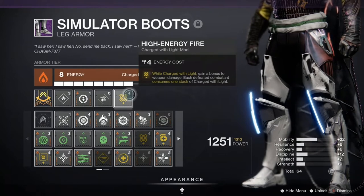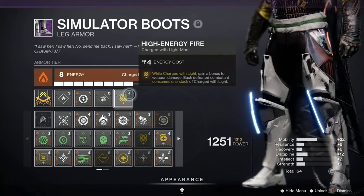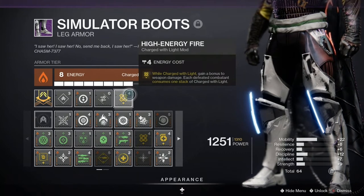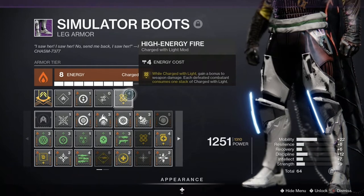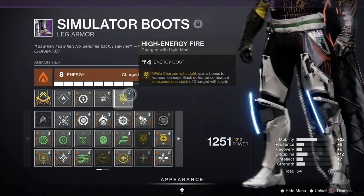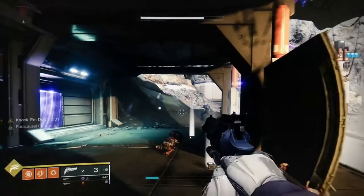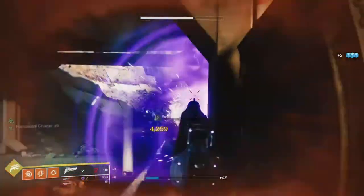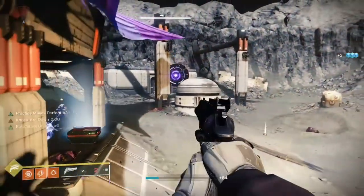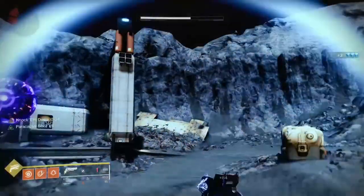And this is how we recreate the old Hawkmoon perks inside of Destiny 2 through Charged with Light mods. Become Charged with Light through many different means and your bullets will do 20% more damage. And if you want to recreate the glitch from Destiny 1 where it would squish all the damage bonus into one bullet, you can. Getting stacks of Paracausal Charge on Hawkmoon will make the final bullet do more damage depending on how many stacks you have. Then, if you're Charged with Light, the High Energy Fire mod will make the final bullet do 20% more damage.